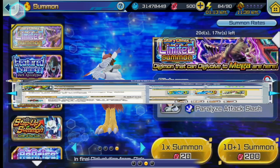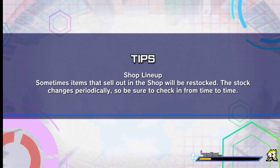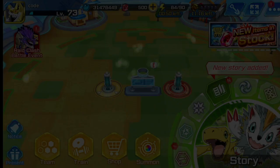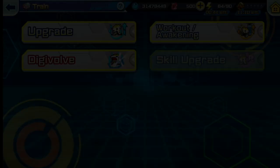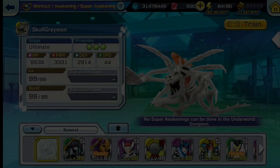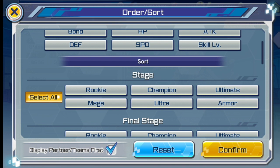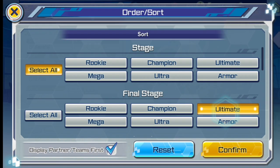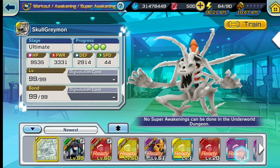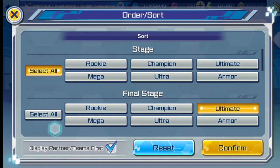Moving on — we've covered most of the special ultimate Digimons. There are some special mentions that aren't quite as impactful but can still be usable at some point. They're not very usable in Battle Park, but maybe in clash battle depending on what stage you're at. If you're a newcomer who can't level up all megas yet, these are good alternatives. One is AeroVeedramon.